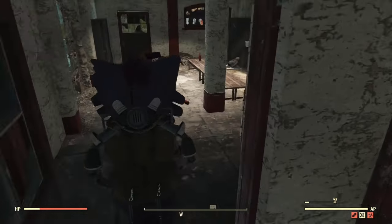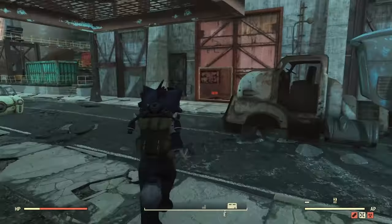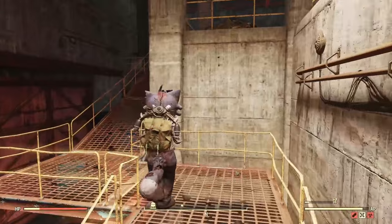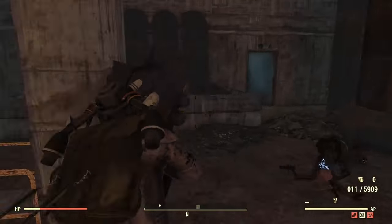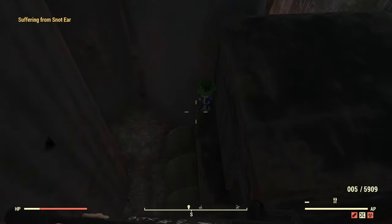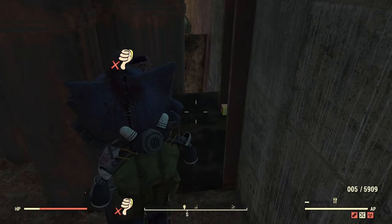Now we're going to show the broken one. You're going to go up some ramps and make your way in here. This is the one that you can't click. You can try to shoot at it — nothing you can do to get it to move. It's just totally busted. But the Perceptive Bobble perk will still have it making the noise. It's annoying.